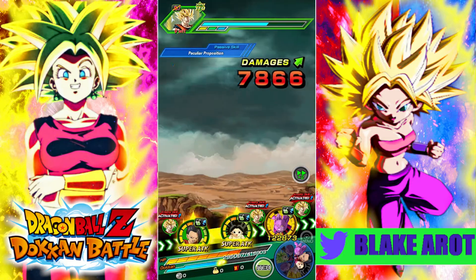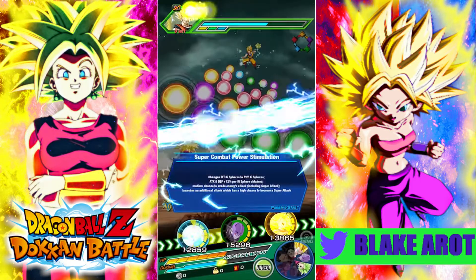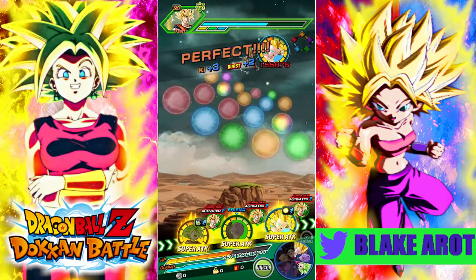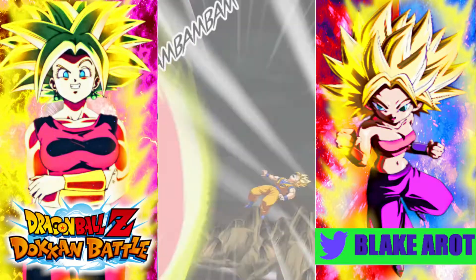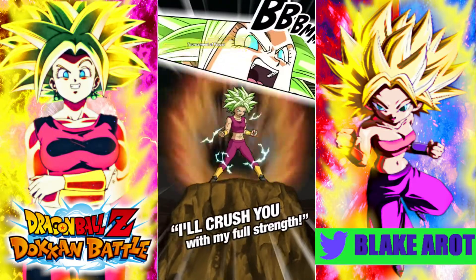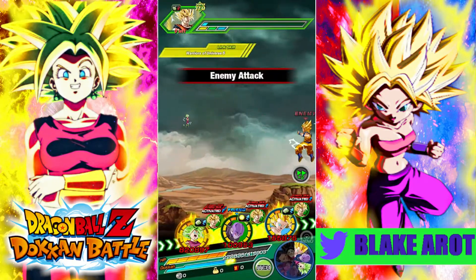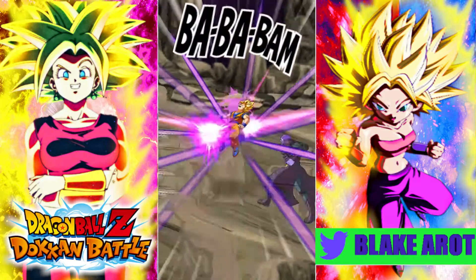The Int Caulifla, even though her attack stat is lower, can definitely get higher than that, because she raises attack and defense significantly faster — she does additional supers every single turn. Tech Caulifla is better defensively, but once you get to the Int UI Goku stage, the Int Caulifla is significantly better for this event. Going to swap to pretty much this exact same team but with the Int Caulifla now.